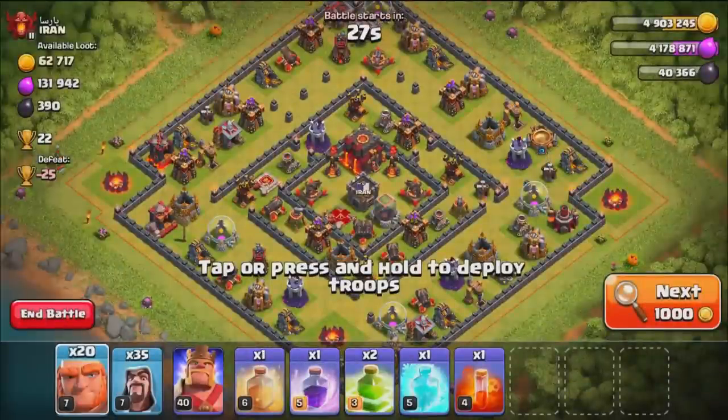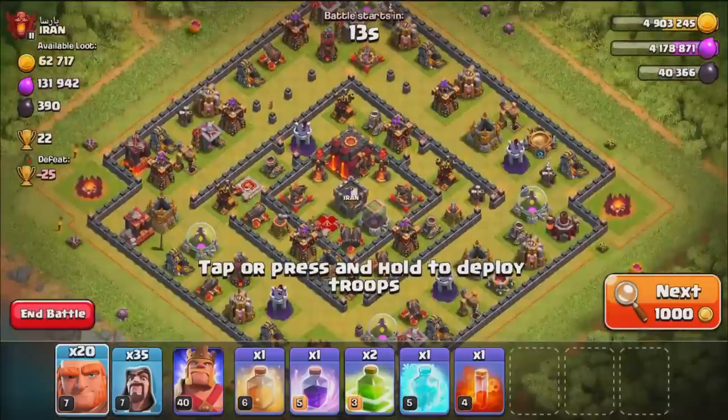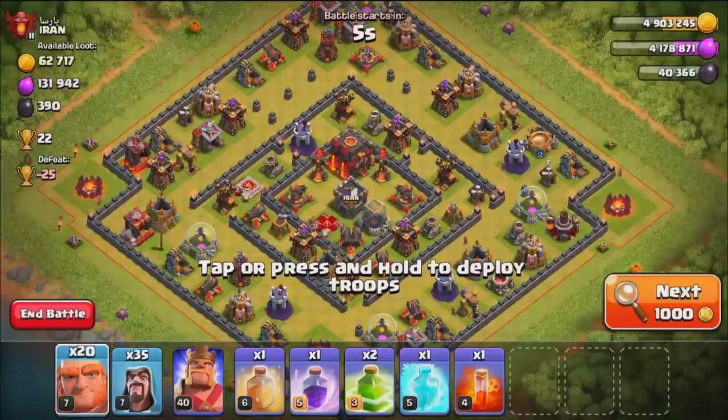This one actually doesn't look too bad on the first search. We're going to take one of the heroes — we have the Barbarian King here because we only have the Battle Machine in the Builder Base. We'll use one strategy first, so we're going in here with Giants and Wizards, and then we'll flip across to the Giants and Bombers to find out which strategy wins — and the losing strategy will have another shot at taking the crown.